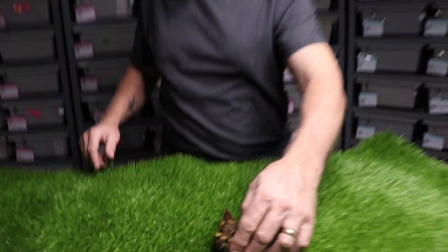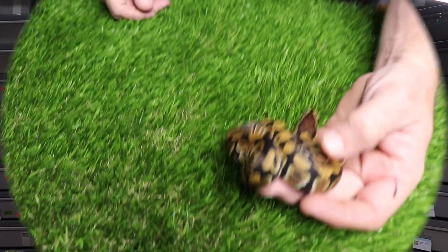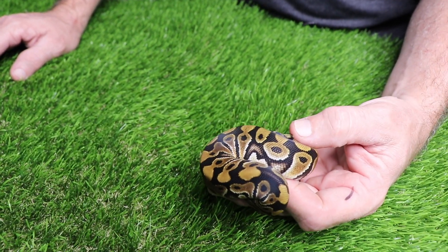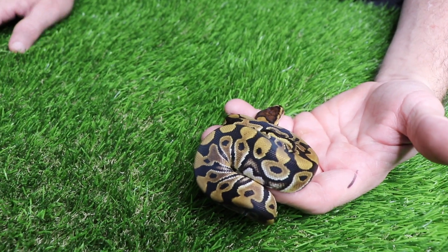All right, so we're going to start off with this one right here, which is a male. Everything in this clutch — there's no desert ghost, we missed on that 100% — so everything is going to be 66% het desert ghost. Unfortunately at this time they do not do the genetic testing on that, so there are going to be a couple of animals I'm going to wait on until they do have that, which I believe will be in a couple of weeks. So this is a krypton. When you breed this, everything that comes from it is going to be either het clown or het cryptic. Hopefully it proves out to be desert ghost.